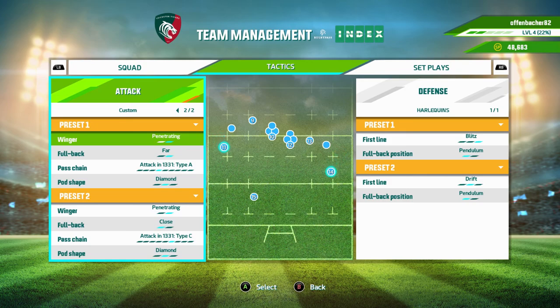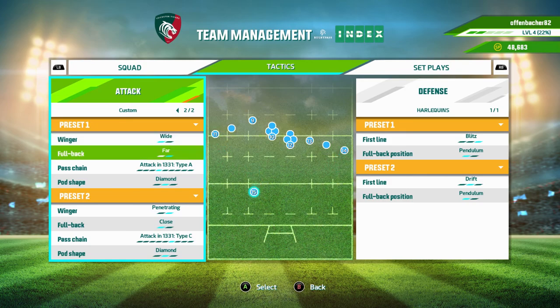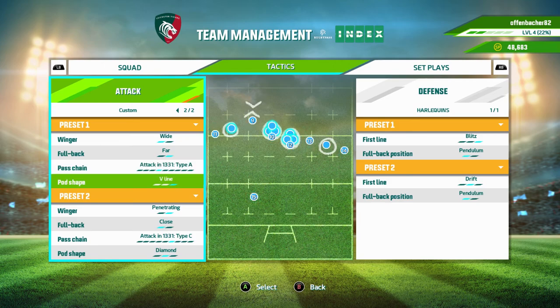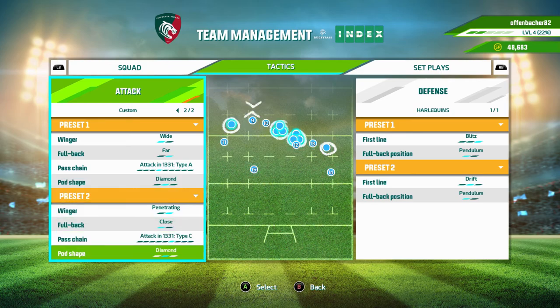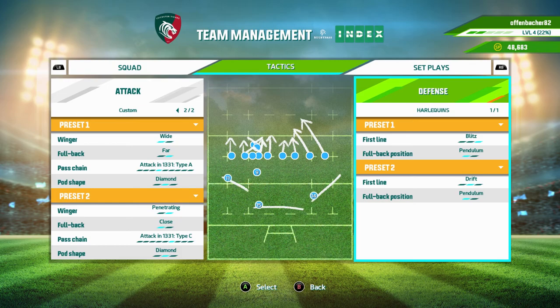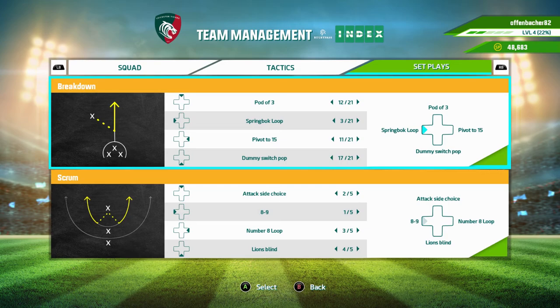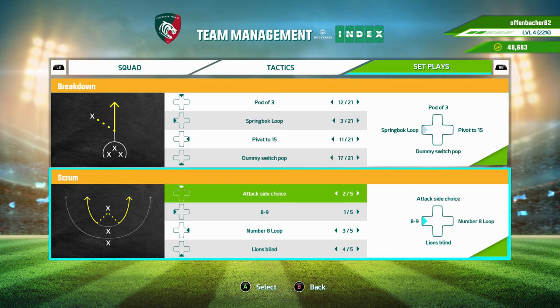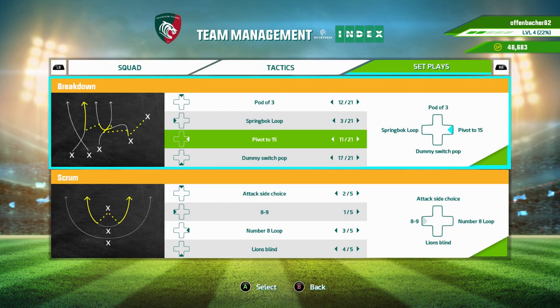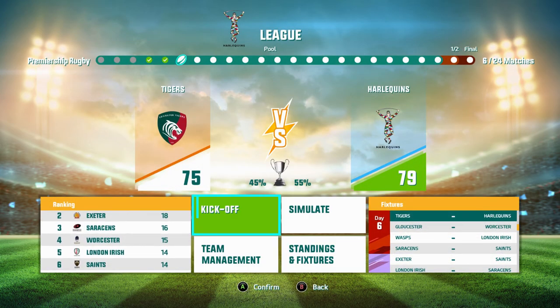Winger — let's quickly check. Let's go for white — fall back far, I prefer that. Path chain. Pot shape — diamond is okay. What about the defense? It looks okay. Now with the set plays — they look okay. Breakdown. There's something like super easy that I could maybe go for. Double loop maybe, dummy double loop — that's not super easy but let's try that. Let's kick off against the Tigers.